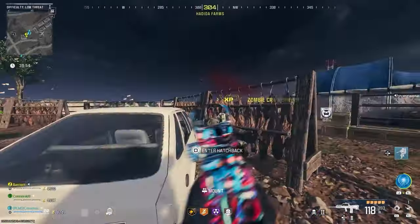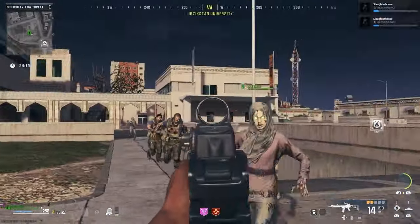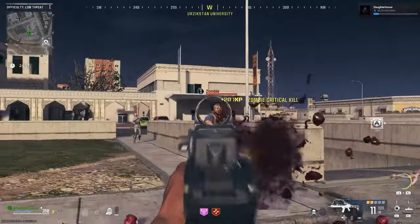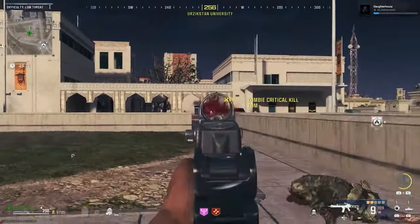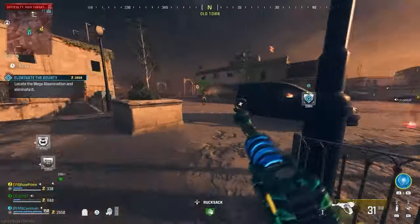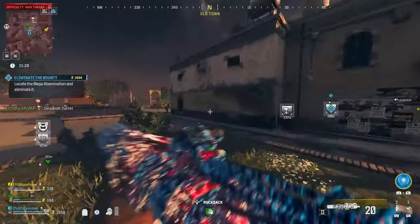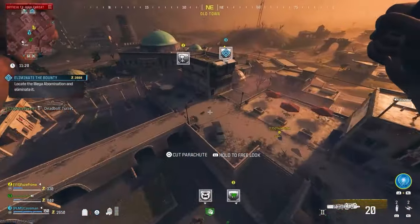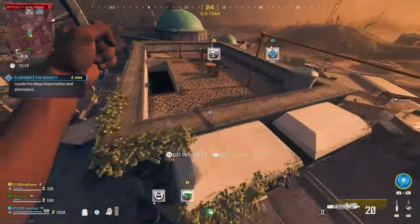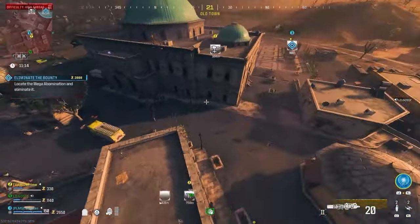Modern Warfare 3 Zombies is quite different than past maps, where we had windows to hold back hordes and had to strategically purchase doors to explore, often in very tight spaces where you had to master the art of navigating around zombies. Now we have a completely open map where you can go anywhere right from the start and come in fully kitted, but you will still find yourself being eaten by zombies if you don't make the right choices.